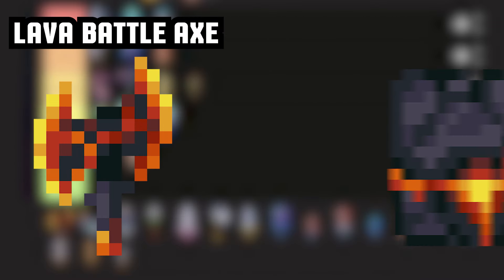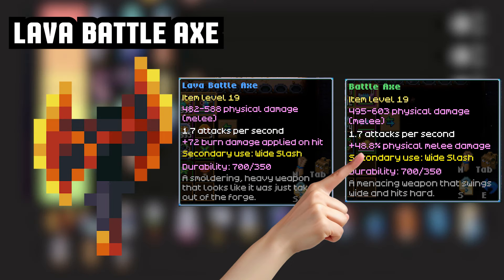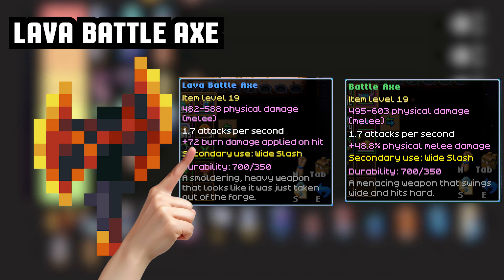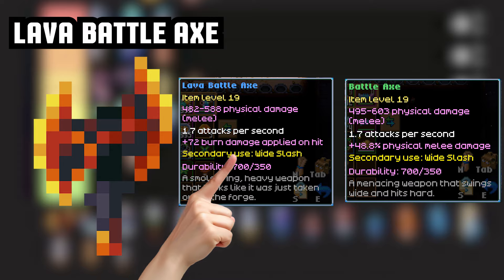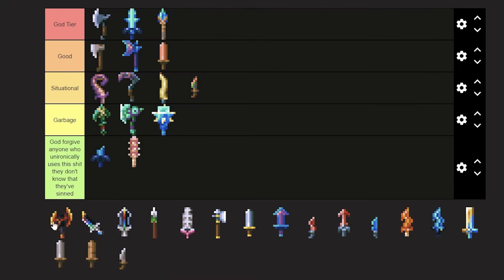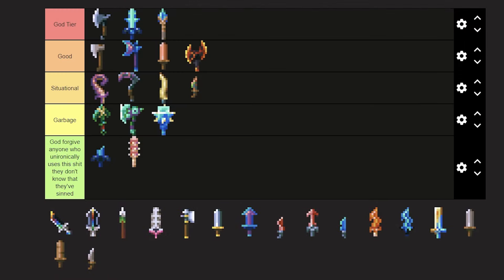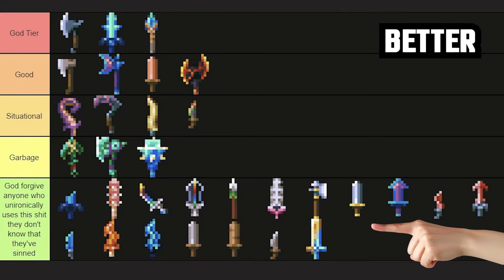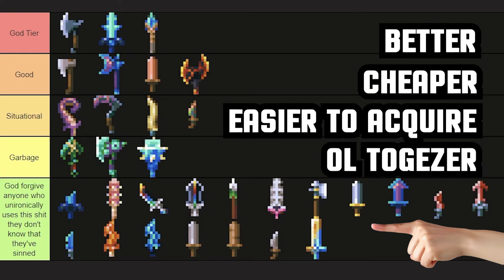Lava Battleaxe — from smoldering chests inside molten quarries. Instead of higher melee damage, it provides burning damage over time. Which by itself isn't much, but it does combine well with normal and charged attacks, allowing you to apply burning on multiple targets at the same time. Still provides less damage than a Battleaxe. And guess where everything else goes? That's right — every single weapon here has a counterpart in its stage or tier that is better, cheaper, easier to acquire, or altogether superior. So unless you are roleplaying as an idiot, rethink your life choices.